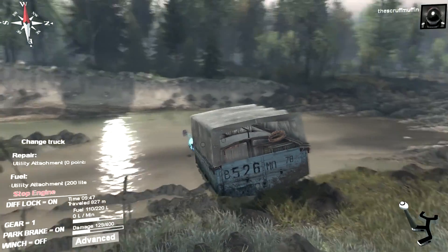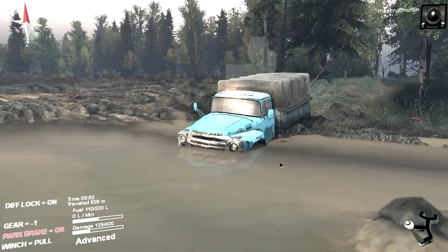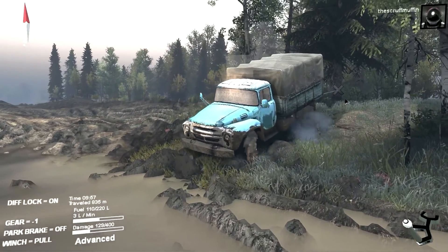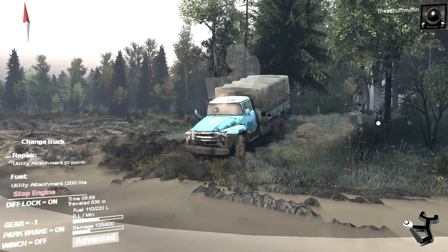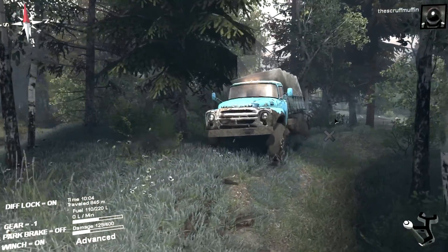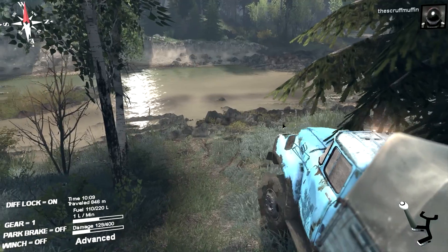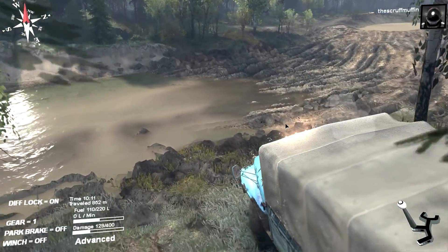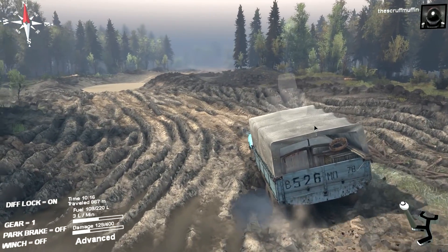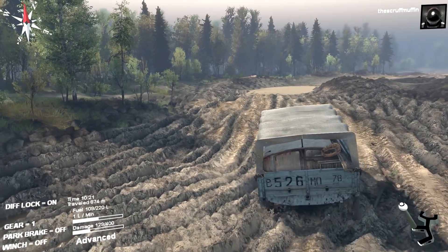That didn't really help me at all. Can I winch to anything else? Could I just winch out of this water? Come on — parking brake on, there we go. Just get out of that mud pit of despair. Why does this little tiny truck have air brakes? Okay, what's over here — more nothing. Let me go this way. Yes, you're doing it little truck, come on little blue truck! Oh come on — don't get stuck in just this, this is nothing.